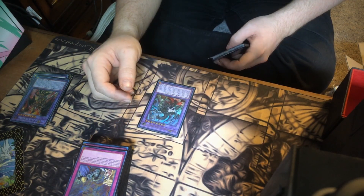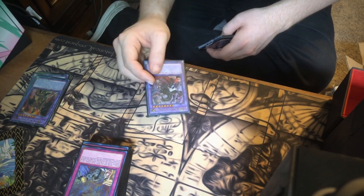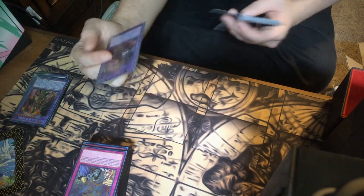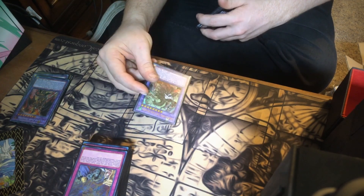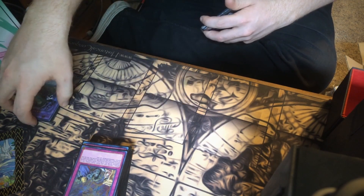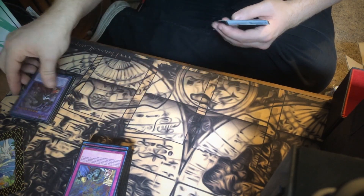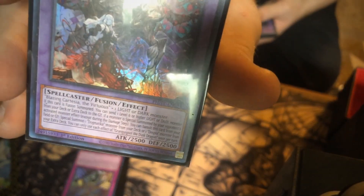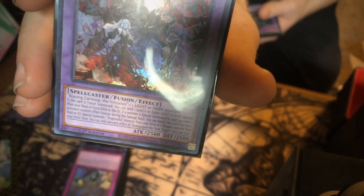I run one Grangardul the Dusk Dragon — that's for the Blazing Cartesia fusion. I haven't used it too much so I can't tell you all about it, but that's for if I ever draw into the one Blazing Cartesia I run. If you want to know what it does you can look up the card effect, or you can pause the video right now and read the card effect to see what all it does.